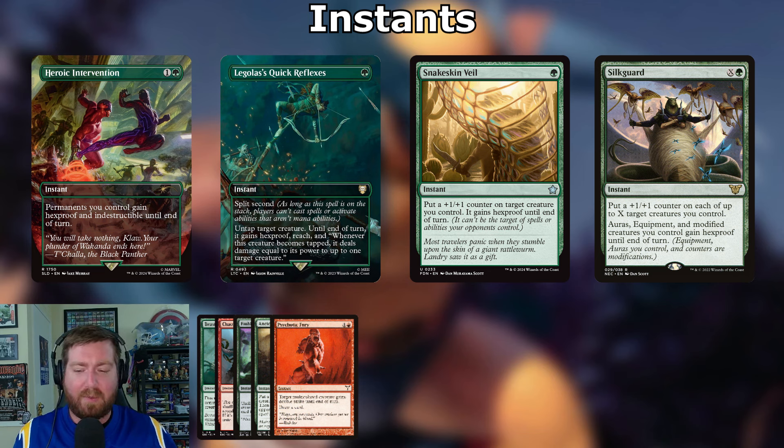For protection: Heroic Intervention — one and a green instant, permanents you control gain hexproof and indestructible until end of turn. Legolas's Quick Reflexes: one green instant with split second — untap target creature, it gains hexproof and reach until end of turn; whenever this creature becomes tapped it deals damage equal to its power to up to one target creature. Snakeskin Veil: one green instant — put a +1/+1 counter on target creature, it gains hexproof. Scale Up for X and a green: put a +1/+1 counter on each of up to X target creatures; modified creatures gain hexproof until end of turn.